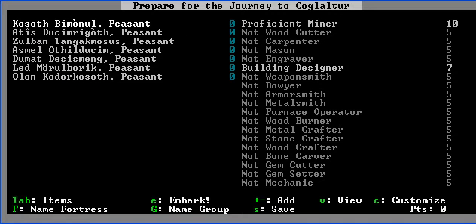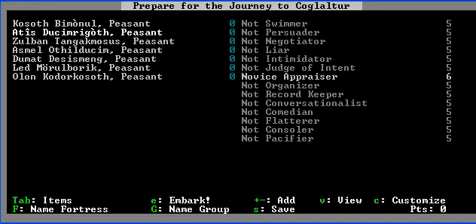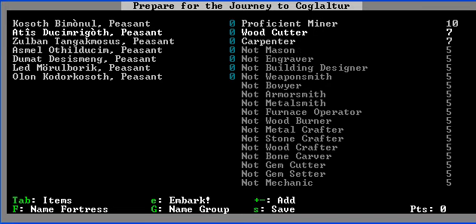I already made a profile. You can see I have some of the basic skills: Appraiser novice, and so on. I also have a backup appraiser in case one of my guys dies, which is very common.